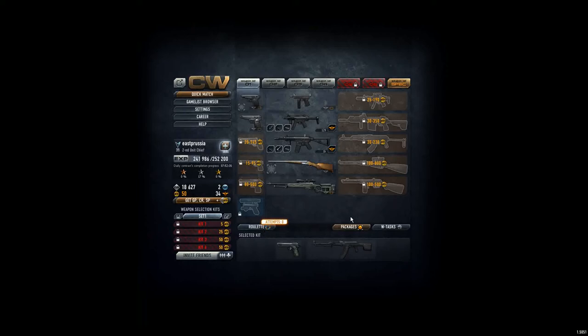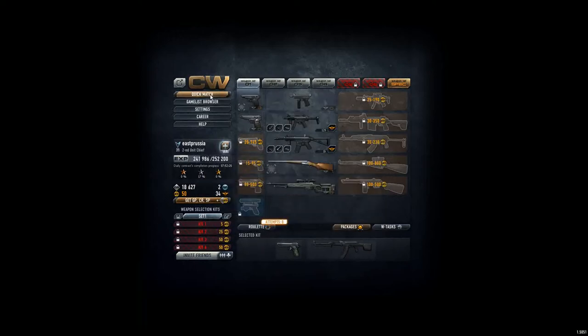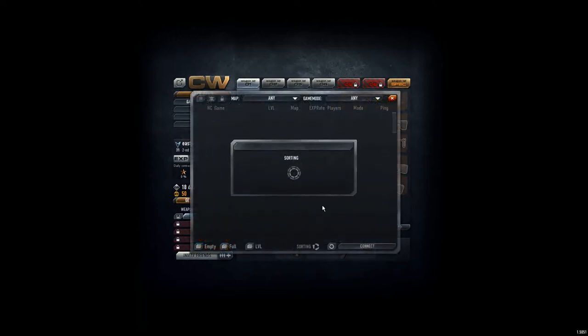I'm using OCam in game mode. It's important that you hit the game button — 30 frames per second, high quality. So now we enter a game and see how it looks like.